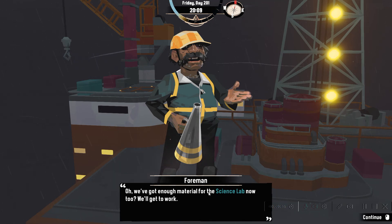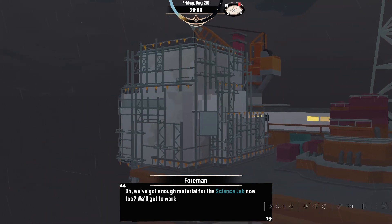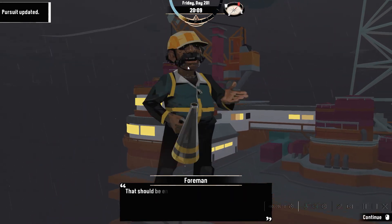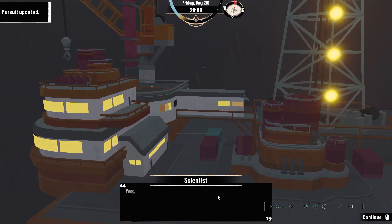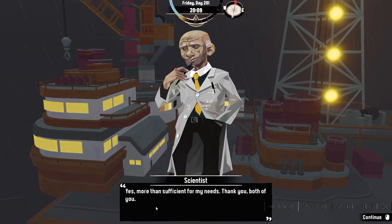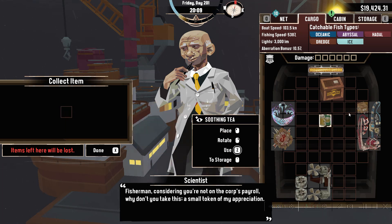We've got enough materials for the science lab now too. The scientist says: 'There should be enough space for those tubes and fluids.' And the foreman gives us a reward: considering I'm not on the corp's payroll, here's a small token of appreciation — Soothing Tea, a thermos of calming cinnamon tea, enough to quiet a panicked mind.